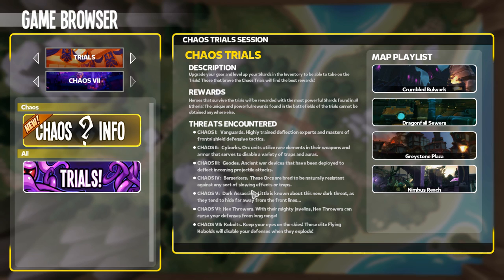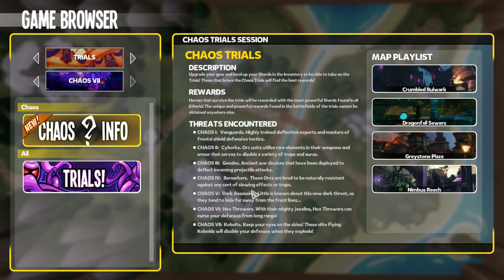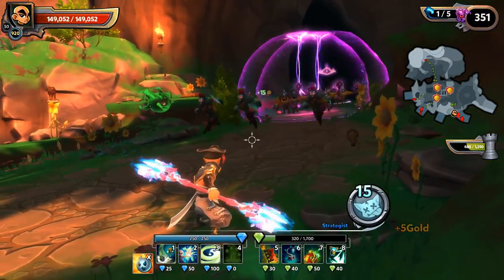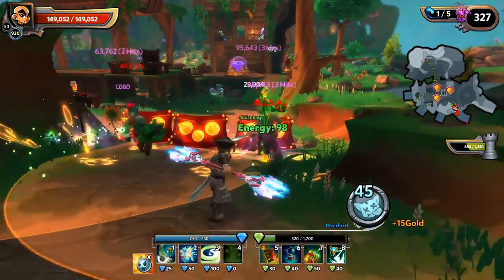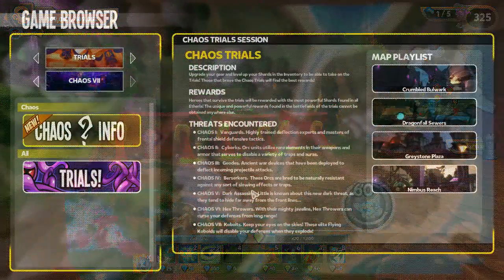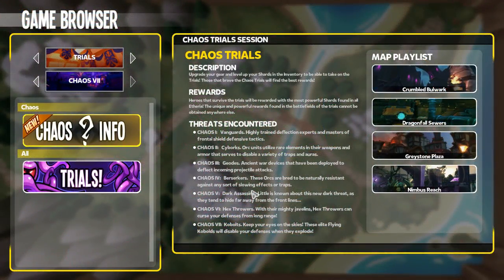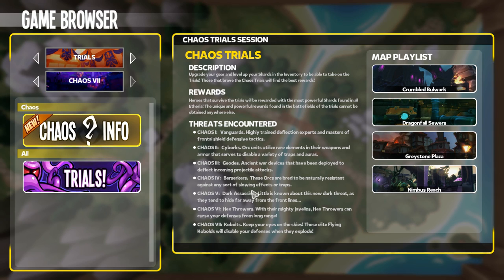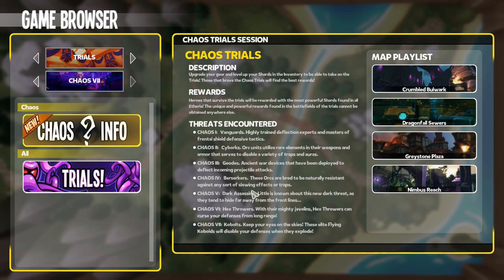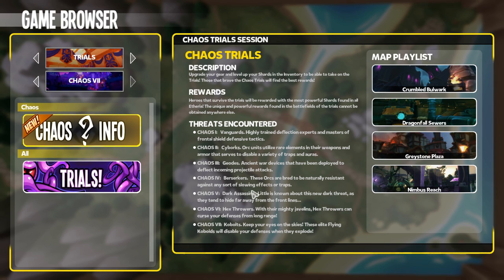In Chaos 4, we've got Berserkers — lovingly referred to as lady orcs. Berserkers will march out and sprint down the lanes ahead of the pack. This can trigger some slow-moving trap attacks like Sandstorm, potentially setting them off before EMP orcs behind them can disable those traps. However, Berserkers are immune to slowing effects — stun and knock-up work, but if you're trying to slow them down, good luck, as they'll just march right through your blockades.